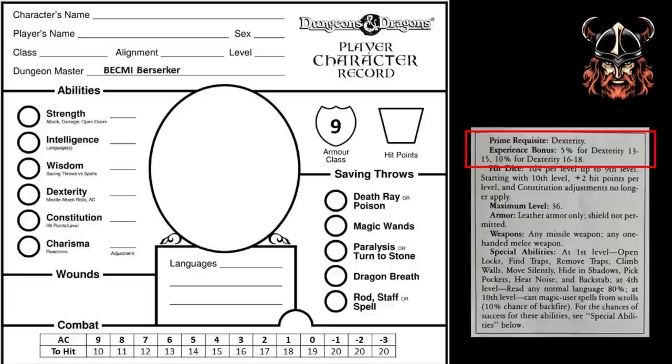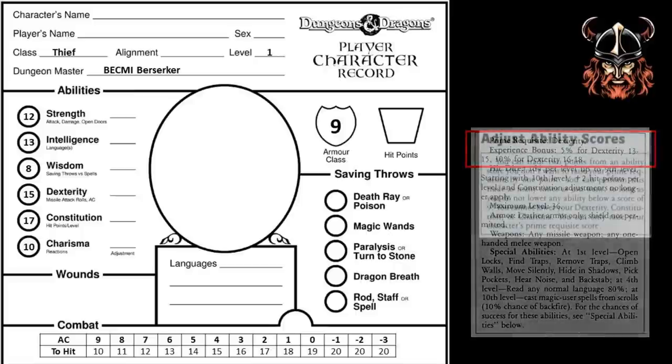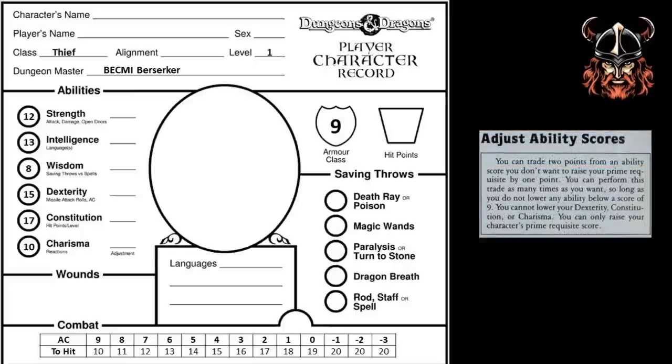Let's put the dungeon master's name here and the class and level we're going to demonstrate. As we're looking at the thief, I'll insert some scores here that can develop that class. Now, that dexterity score of 15 is interesting. If it was a 16, I could benefit from an extra adjustment to my armour class and ranged combat, and also gain an extra 5% experience point bonus from having a high prime requisite. In BECMI, there's a mechanism for raising your prime requisite — anyone wishing to improve it can do so by trading 2 points from either their strength, intelligence, or wisdom to raise their prime requisite by 1. An important limit to note is that any score lowered may not go below 9.